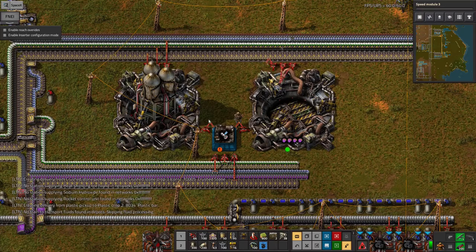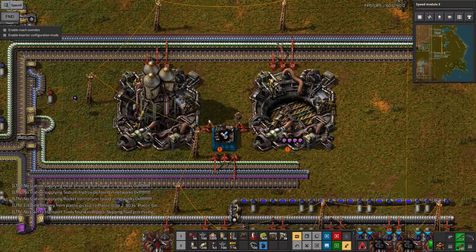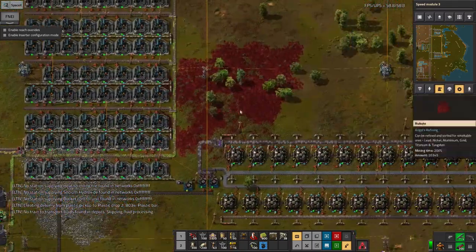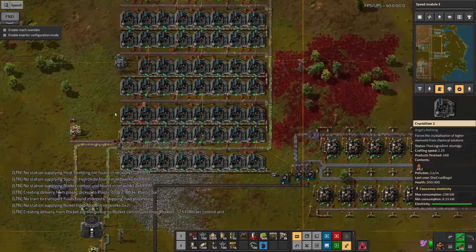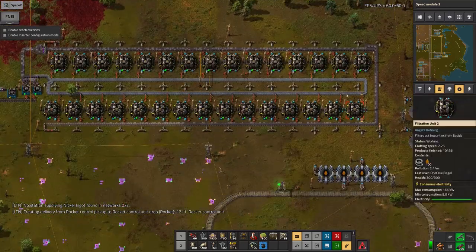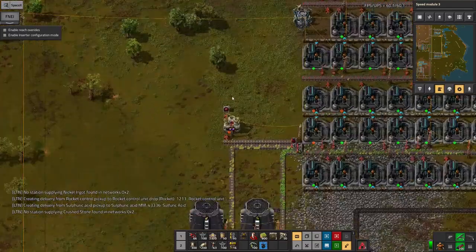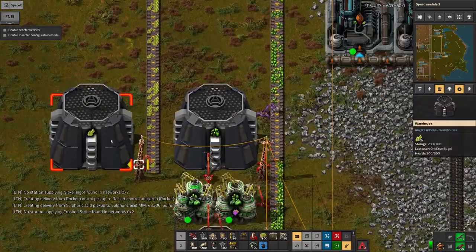Hello everyone and welcome back to Lawrence Place Factorio Angel Bob's. Today should be a very special episode. You remember at the end of the last one I'd built up this system for producing plutonium, with thorium as a by-product because it comes from the same ore. We were filtering down the thermal water from these pumps, passing it through these filters and crystallising it into the various ores here, getting out thorium, fluorite and uranium.